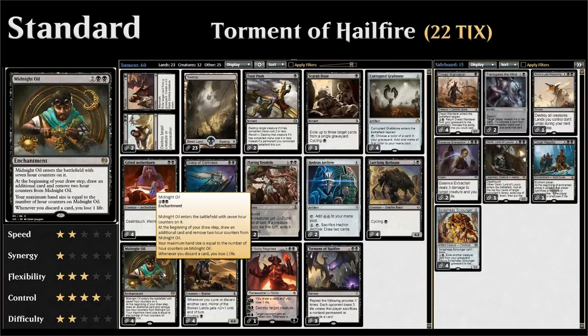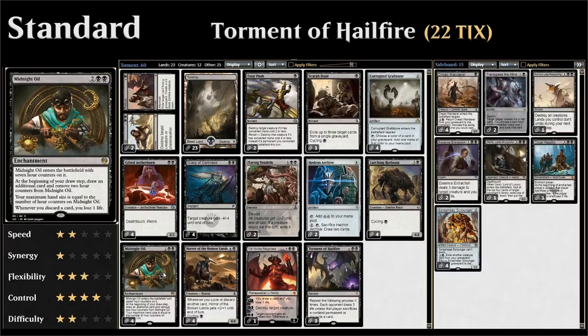We also have four copies of Midnight Oil, which is our draw engine. It basically lets us draw an additional card every turn, but our hand size slowly shrinks every turn until it becomes zero. We have to play out every card we draw each turn, and if we discard a card we also lose a life. Since we are a ramp deck trying to cast giant Torments of Hailfire, the idea is we're basically just playing everything we can — lands, ramp cards, removal spells on opposing creatures, and as soon as we draw a Torment of Hailfire we cast it right away.